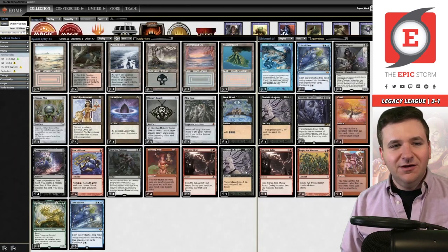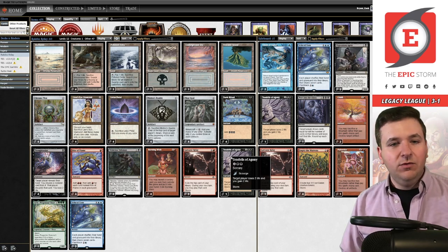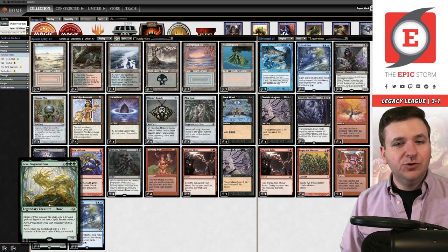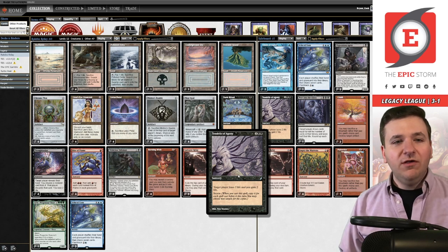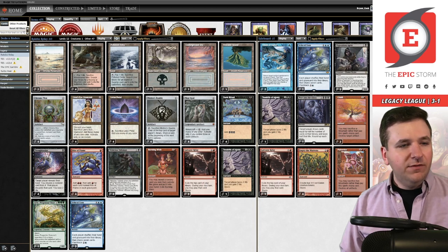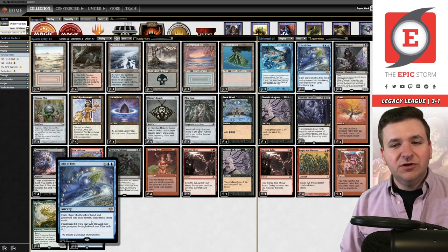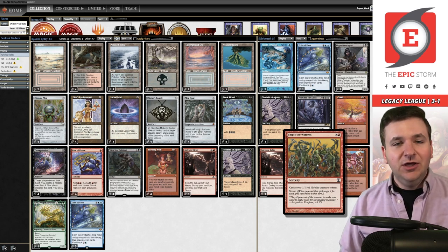Here's our deck list — let's look at what performed well this league. Galvanic Relay and Echo of Aeons were obviously great. Aria of Flame literally never came up except being imprinted to Chrome Mox. The main deck Tendrils — you know how I feel about this card — I don't think it's something we actually want. We lost to Doomsday because we didn't have access to Brainstorm, which would have been a hypothetical out instead of drawing dead. Was Thoughtseize better than Veil of Summer in our Echo of Aeons deck? I'm not so sure. Empty was actually surprisingly good — our first three rounds each round we won a game using Empty.